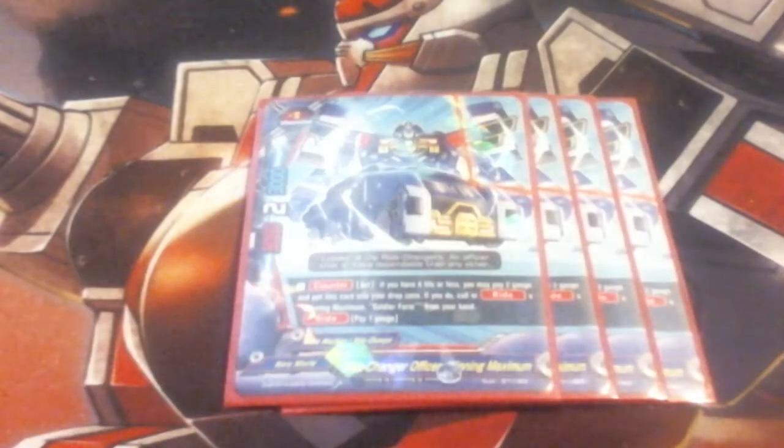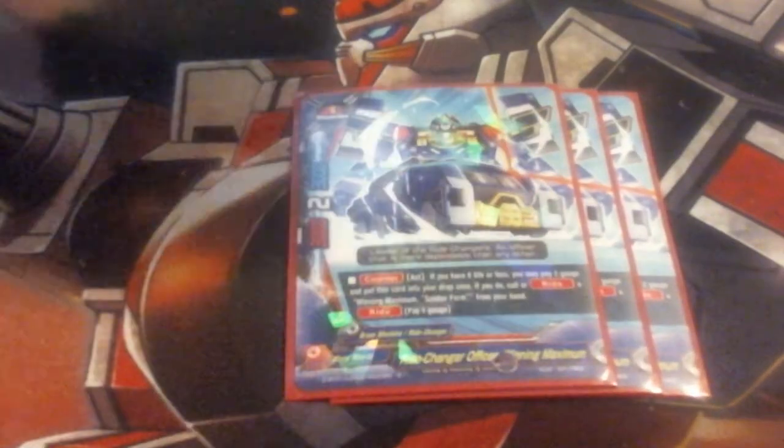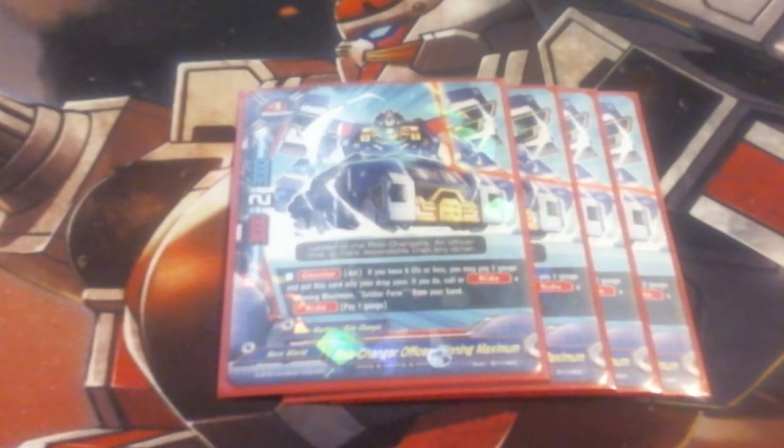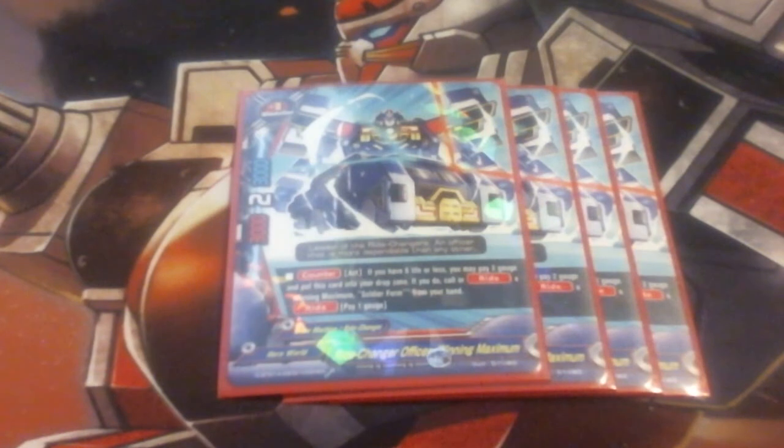Next up, we're running 4 copies of Winning Maximum Vehicle Mode. He is a 3-2-3, so he is just about half the strength of Soldier Mode. Counter: if you have 6 life or less, pay 2 gauge, put this in your drop zone. If you do, call or ride Winning Maximum Soldier Form from your hand. His ride cost is just pay a gauge, so we can pull this off very easily as Powered Form lets us go get him almost immediately. He can harass if they have an open center because he does have 2 crit. However, he has an issue with taking out monsters as he is not at our baseline of 5, sitting at a 3. But we're there to try and burn life pretty quickly as this is one of the lower life decks for effects.